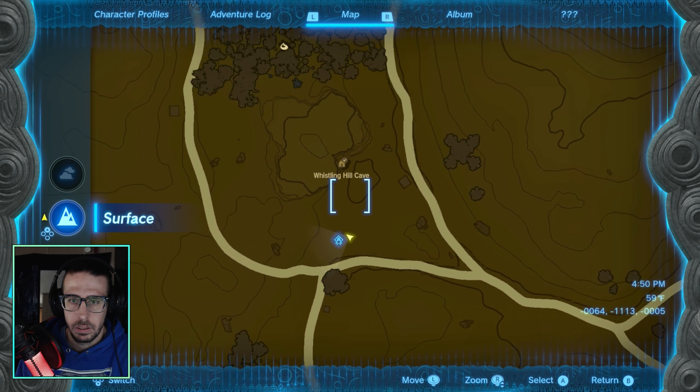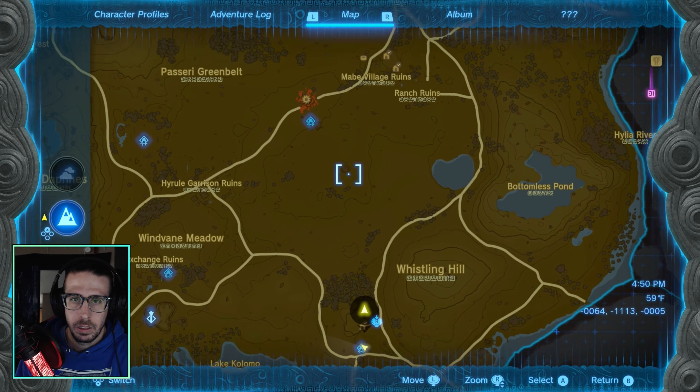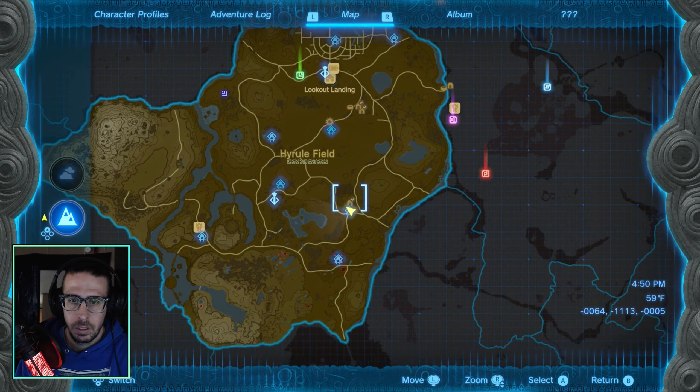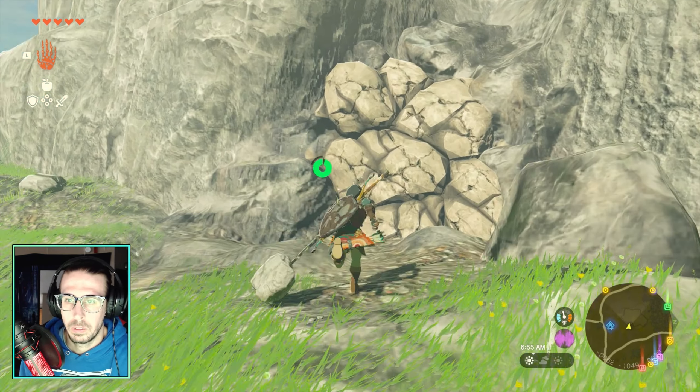Welcome back to the channel. Here on the map is Whistling Hill Cave — zoom out to show you exactly where it is. Go to this spot, run around the back side of the cliff and you will see the rocks that you can break to get right on in there.